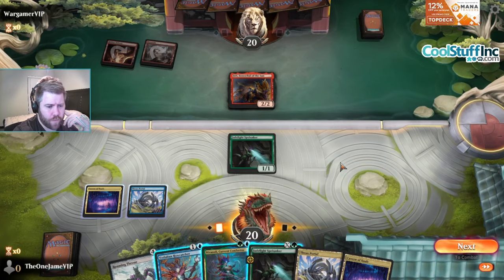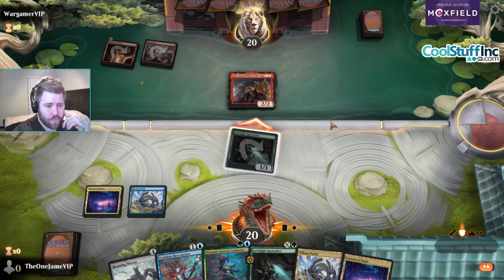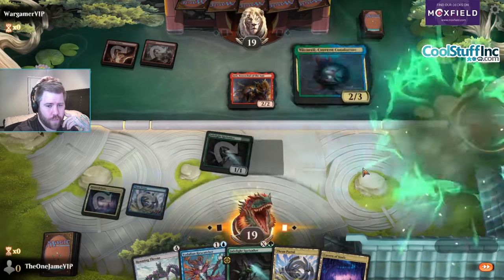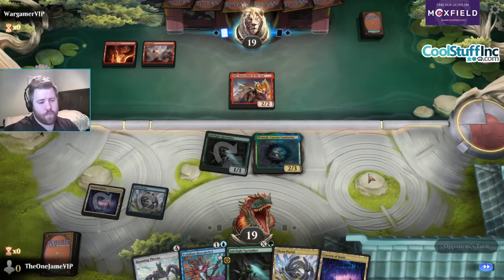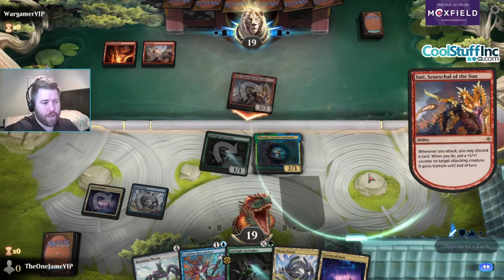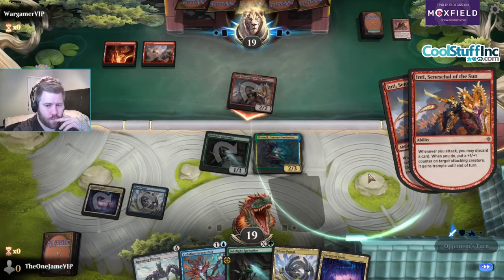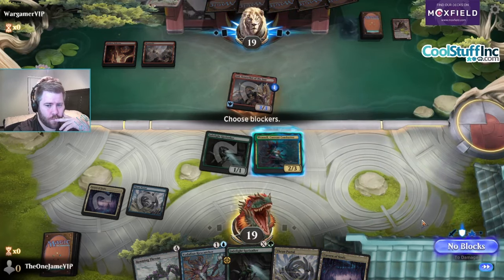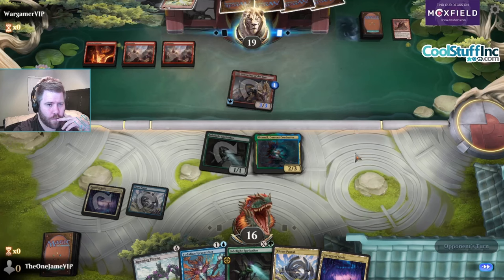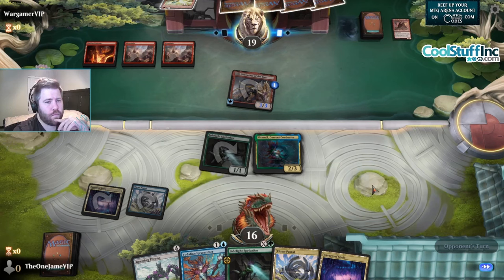We're gonna go Nicanzil or Hex Catcher - I guess we'll go Hex Catcher if they block and Nicanzil if they don't block. They discarded a big dragon and then it gets the ability - it's all the top card, then you can play it. Pretty good card. Oh no, it's a Calendar deck! This is the Calendar meta.